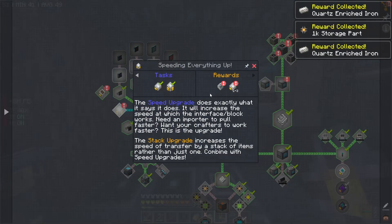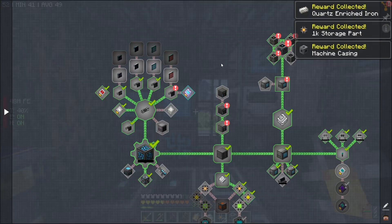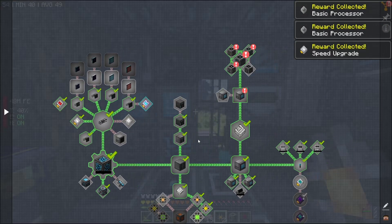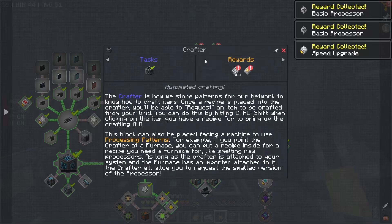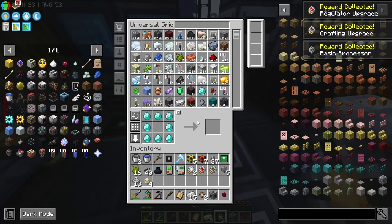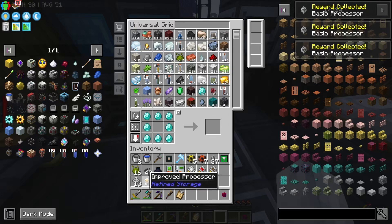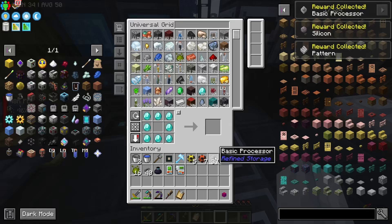Honestly a lot of this stuff I probably should read, and I probably will if I ever get stuck on one of these things because I imagine there's a lot of extra features that I don't realize it can do. What do we get? Storage parts, machine casing, quartz enriched silicon, improved processes, patterns, looks like we got some upgrades, and basic processes. Nice - take it.